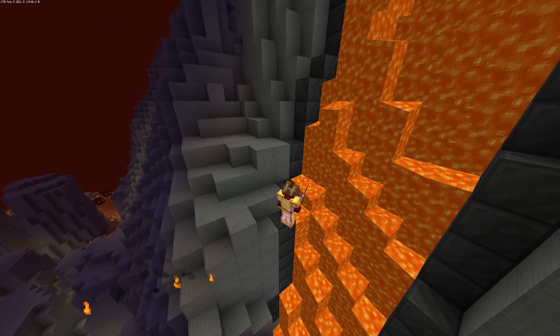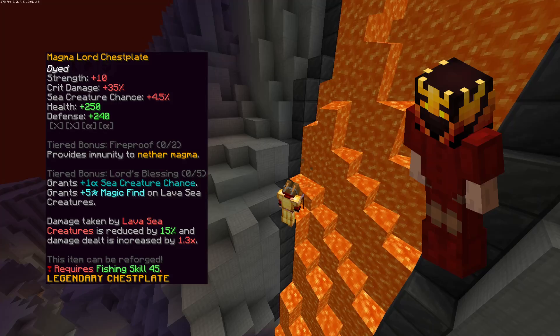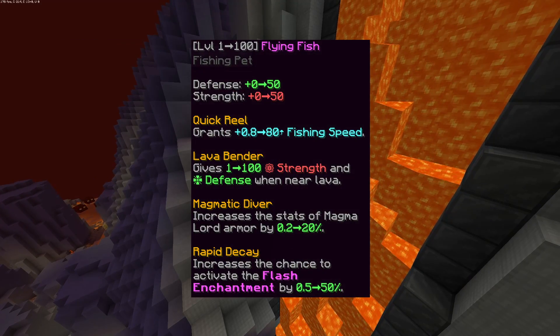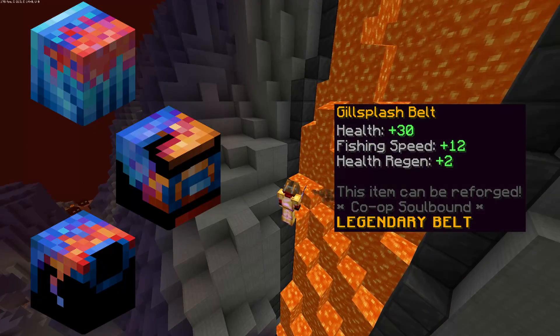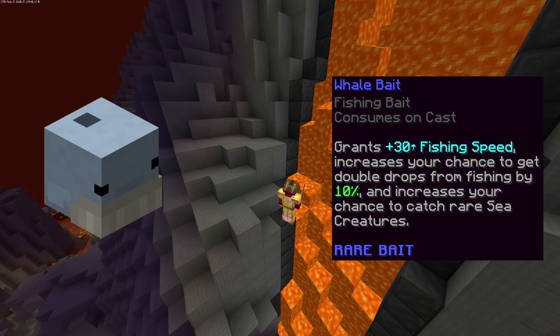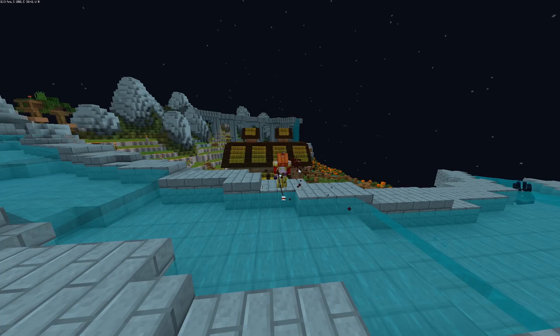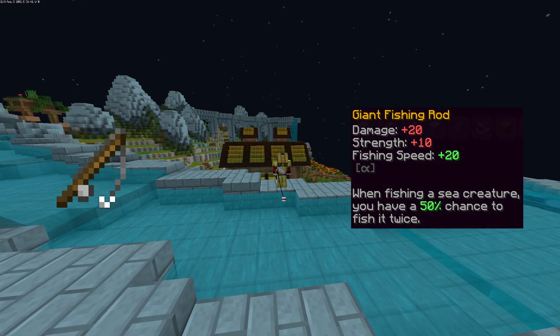At level 45, you unlock the magma lord armor, which means that the best setup is mythic flying fish, hellfire rod, legendary equipment, thunderbolt necklace, and whale bait. Or if you fish in the water, then the last upgrade is the giant rod.